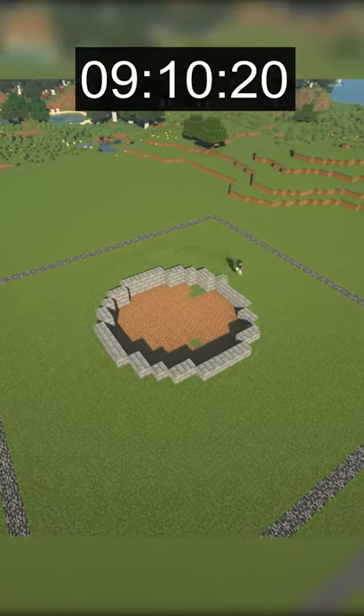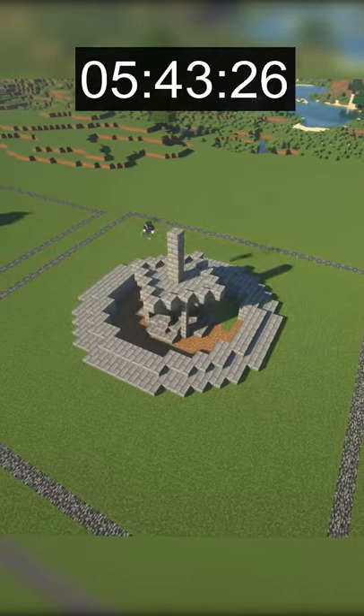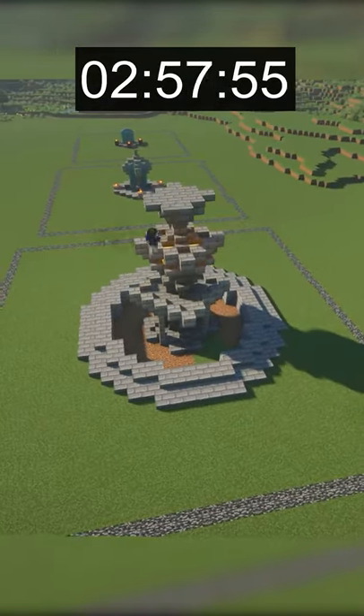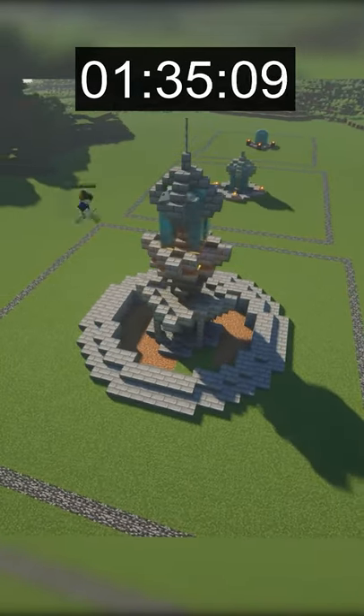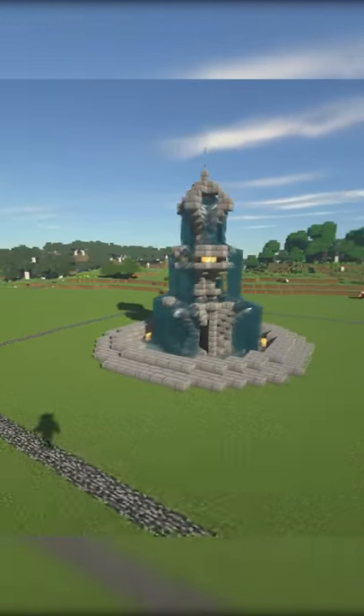Going on to the 10 minute fountain. For this fountain, I decided to start with a very large circular base. This gave me plenty of room to build a triple layered fountain, with the layers getting increasingly smaller before reaching the top. I also put some sea lanterns into this fountain to add some light. I think this fountain turned out really good, and the design fits really well.